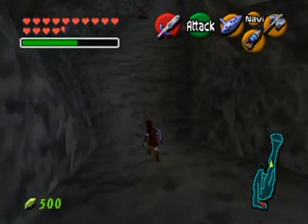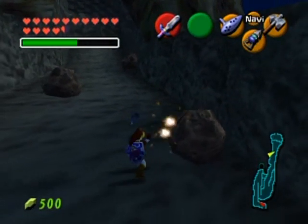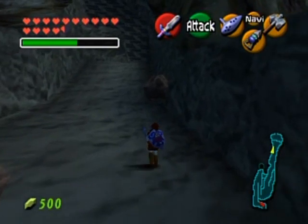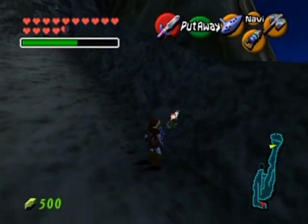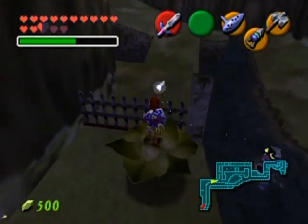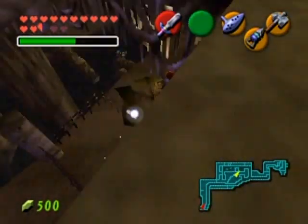Now to the top of Death Mountain — well, not quite the top. It's actually one of these things over here. One of these conceals a Skulltula. There it is! The bean plant has grown, and that gives you major shortcuts for the win.